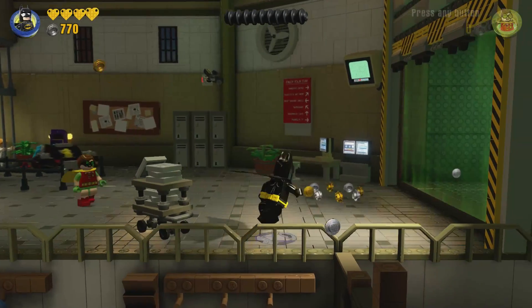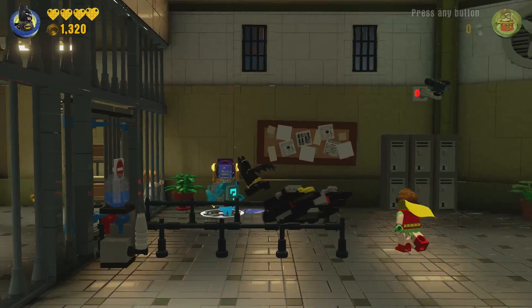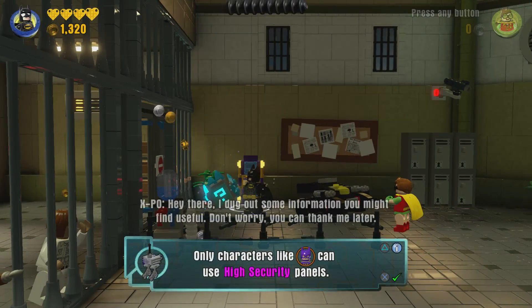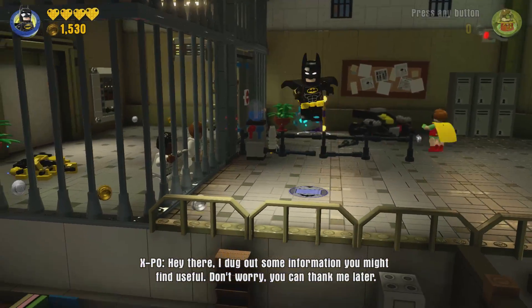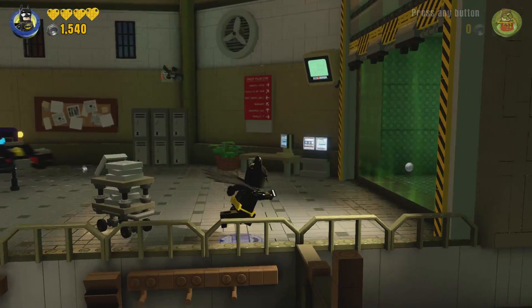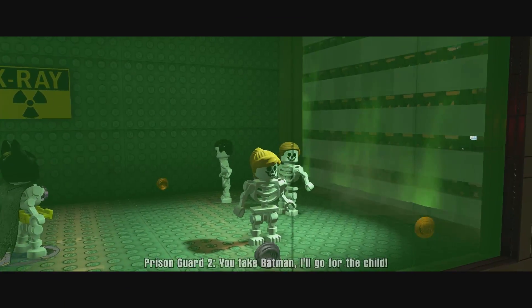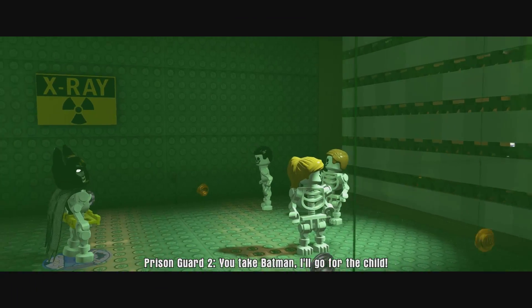Alright. So I don't think we need Barbara yet, because she hasn't got a costume in the story. But maybe I'm wrong. Ah, here we go. So this is the x-ray thing. Oh, this was in the movie! Where they actually had the x-ray thing. And you actually get to play for it. That's pretty cool.